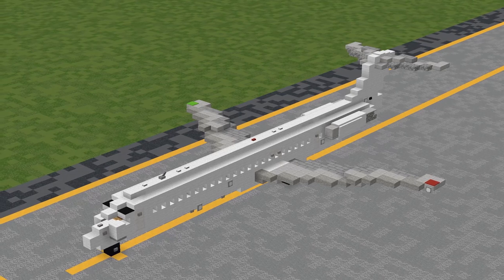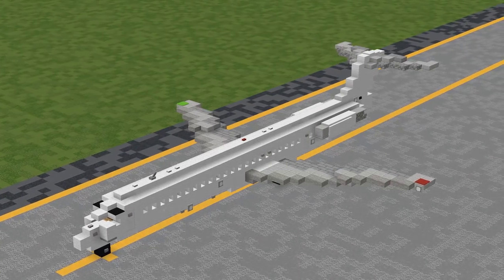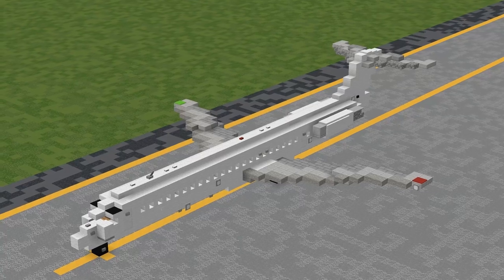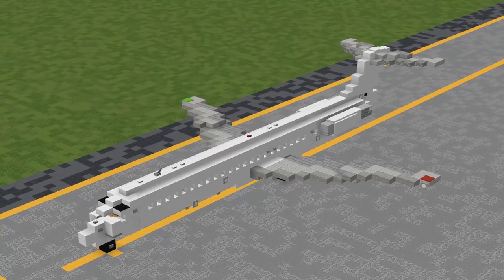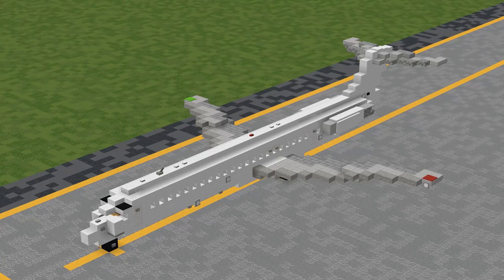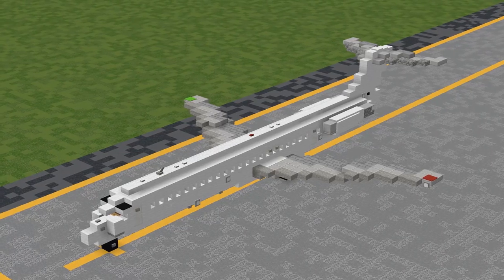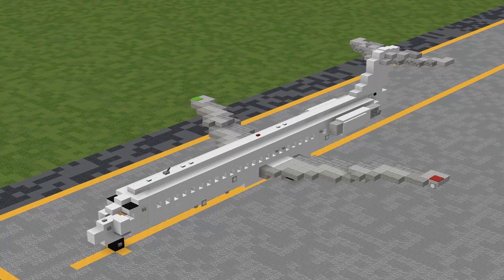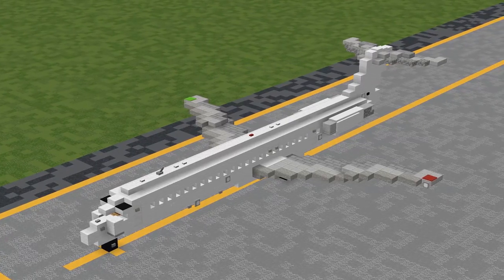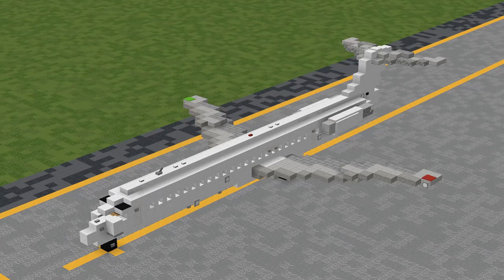As for the build itself, this is in 1 to 1 scale, meaning that every 1 meter in real life is equivalent to 1 block exactly. If you are building an airport project or something in this scale, this will be perfectly to scale with all of our other 1 to 1 aircraft on the channel. Before we get started, this build does make use of our very own custom Aeroteam texture pack. A download link to the latest version of this pack can be found in the description below if you don't have it already.